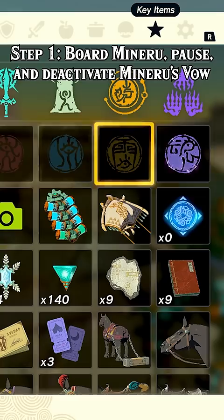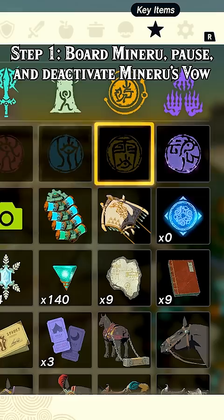Here's how you do it. Step 1: Board Minoru, pause, and deactivate Minoru's Vap.